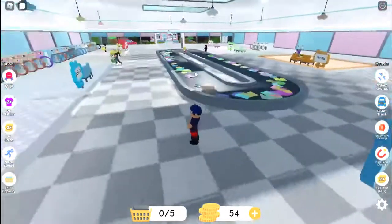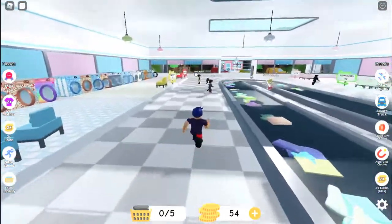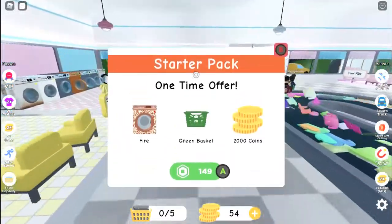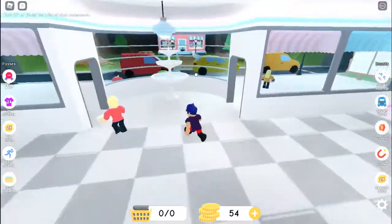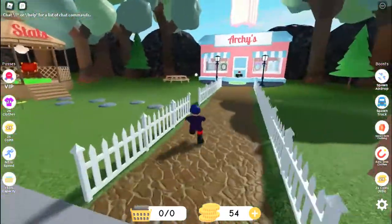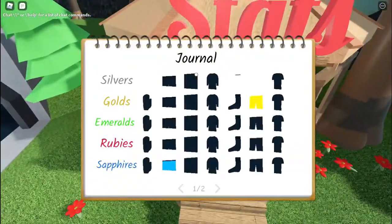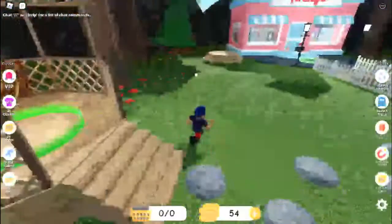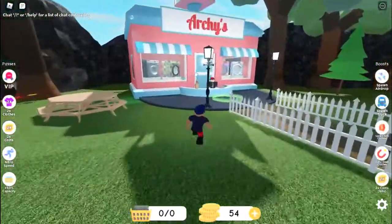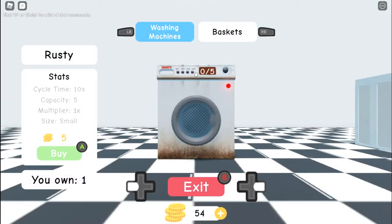I'm going to go buy a better washing machine right now. By the way, you can see people coming in to restock the laundry, which is pretty cool. Here are the stats, and then there's the cheese. During the tutorial there was a big drop and I got a staff letter. So this is the shop — this is the laundry machine I have right now, and I own one down here.